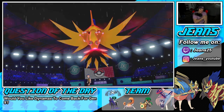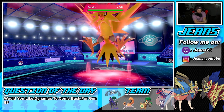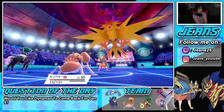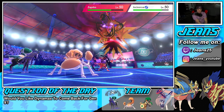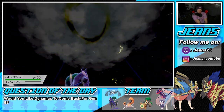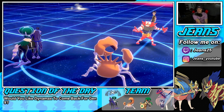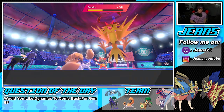He Dynamaxed Zapdos just like we thought he would. I wonder if he's going for Max Lightning or Max Airstream. If he doesn't Fake me out we get off a turn. He does Fake me out — so Calyrex is going to go first with Astral Barrage. Look at that damage — that should be GGs right there. He goes for Max Lightning after Calyrex — but we have the Focus Sash and he doesn't have enough power to take us out. Get out of here!